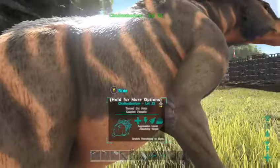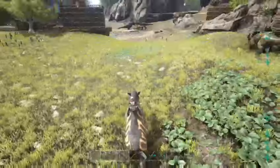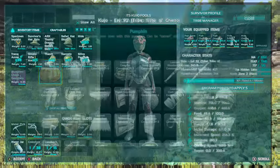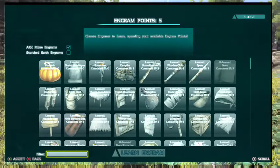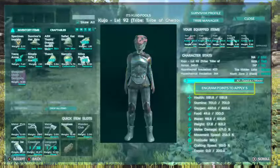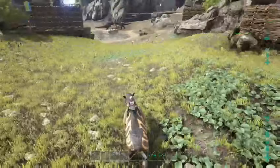We're going to go ahead and ride it. Since I did force tame it, I can ride it bareback without a saddle, but I will go through that part and we'll check it all out. The Chalicotherium saddle requires the Smithy — it's meant for higher levels. It looks like 30 engram points to learn and it can be crafted at the Smithy. I know how to make it, I just haven't done it yet.